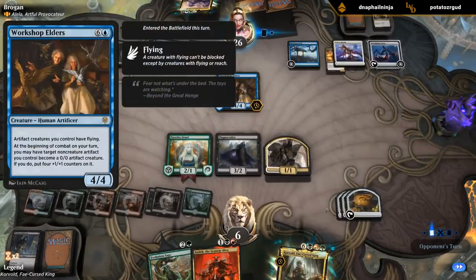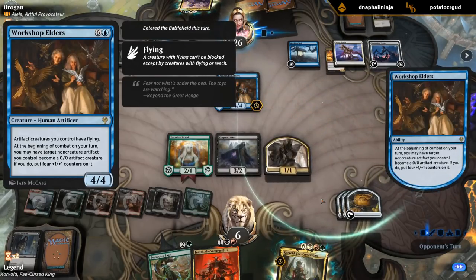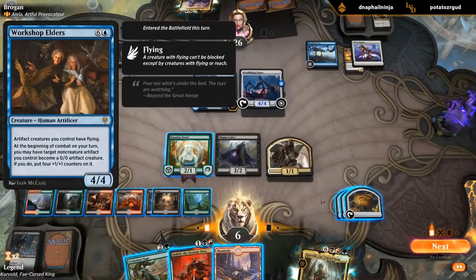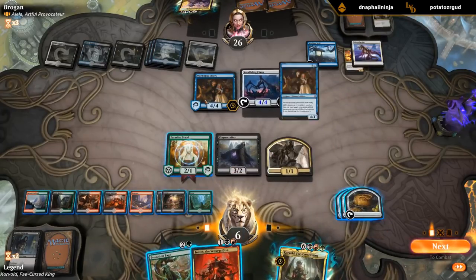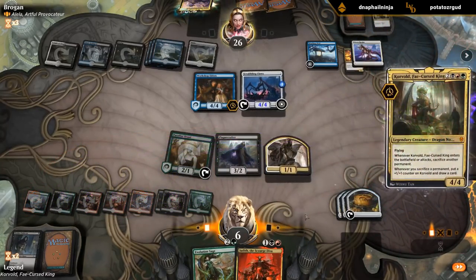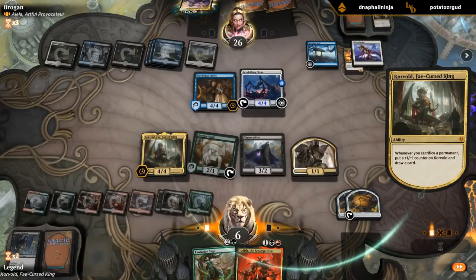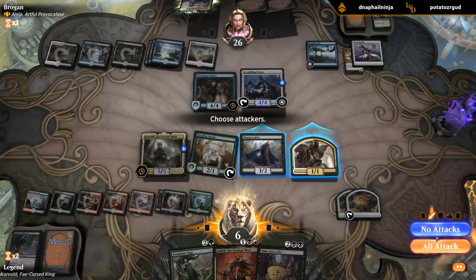Uh-oh, what is this? 7 mana, 4/4. Artifact creatures you control have Flying. And at the beginning of combat you may have target non-creature artifact become a 4/4 which also has Flying. Well, we did draw the land luckily, so we get to play Core Vault, but these Workshop Elders don't mess around. Have some Pi - some more Pi. It's going to be nice next turn if we're not dead. And we'll exile. Don't think Krenko's going to get there anymore.